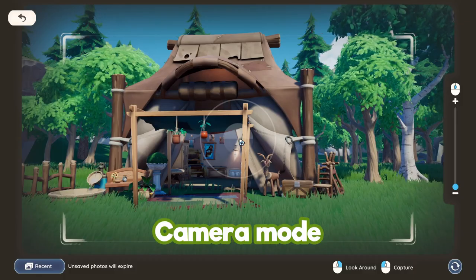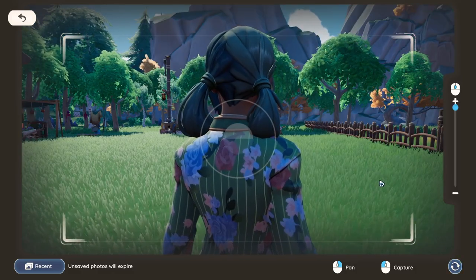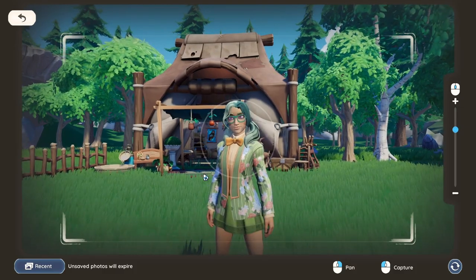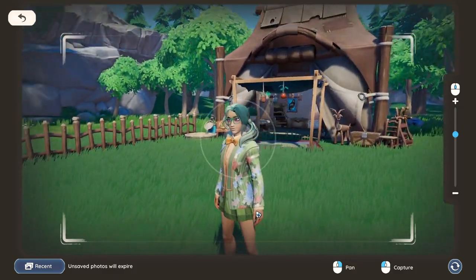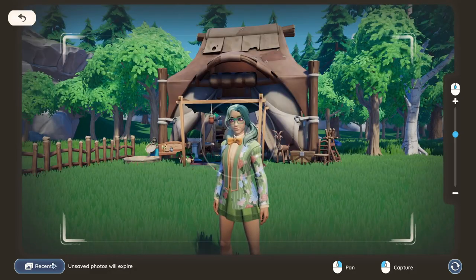With camera mode it's very easy — just press K to enter camera mode, and then if you press the two little arrows in the corner you're able to rotate it around to line up your shot however you want. Use the right mouse button to pan your camera, and then you capture the shot by pressing the left mouse button.